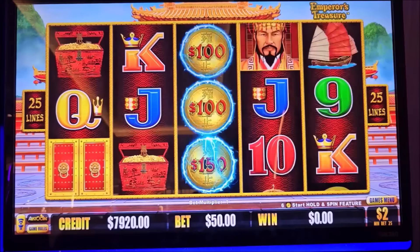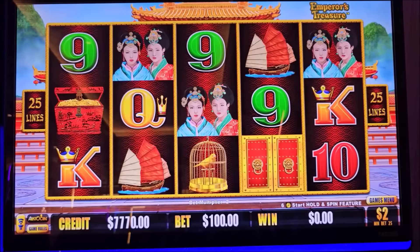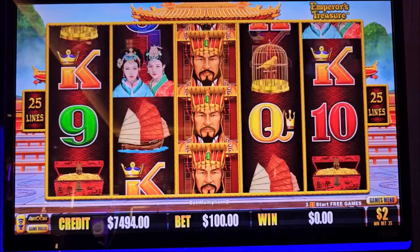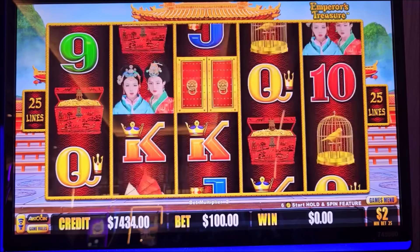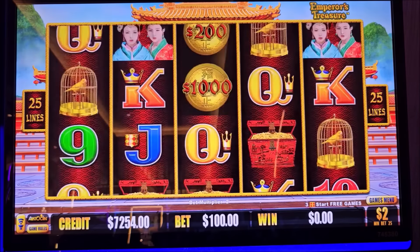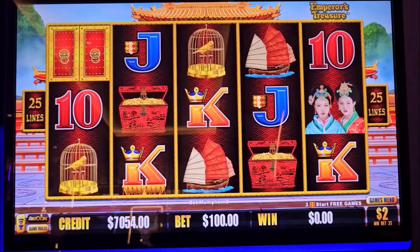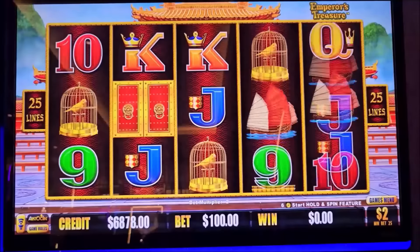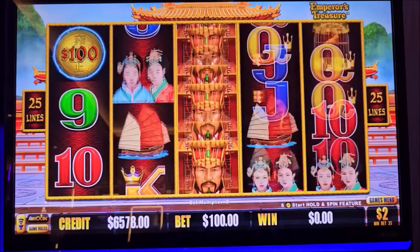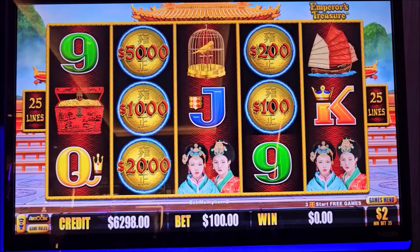It has a 10,000 minor, 2,000 mini. Let's do 100. Come on baby, let's get that one more powerful jackpot. That's not cool. Come on man, three doors — who cares about those two. Oh my gosh.